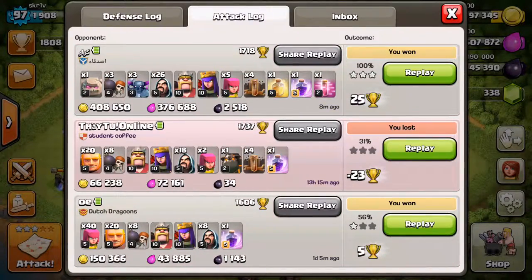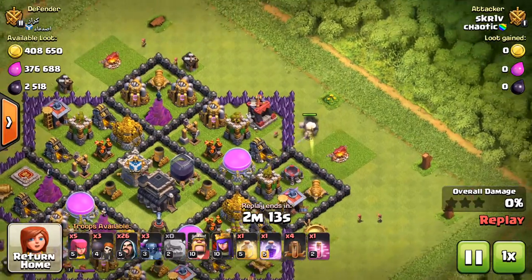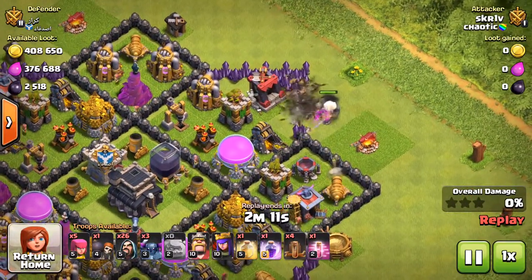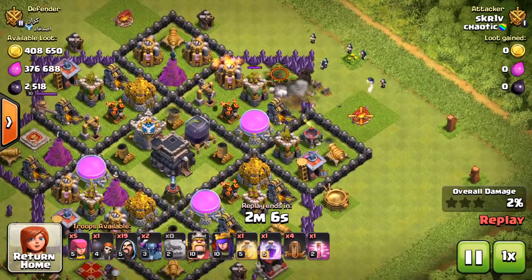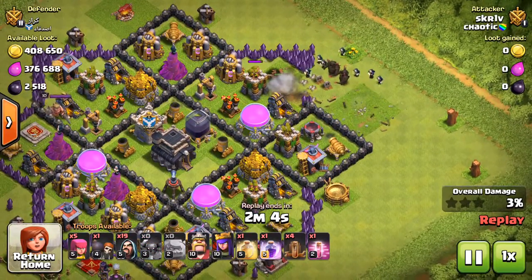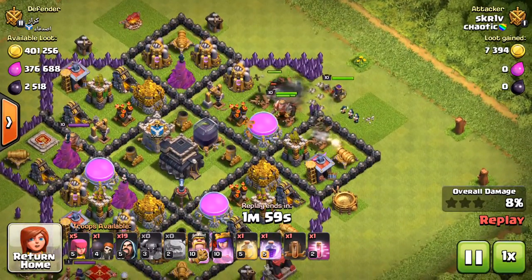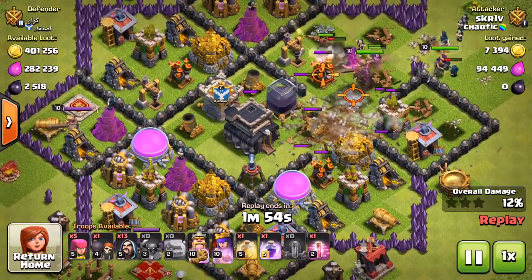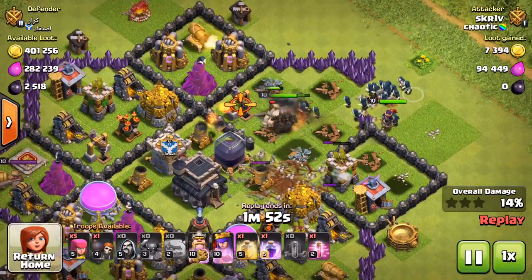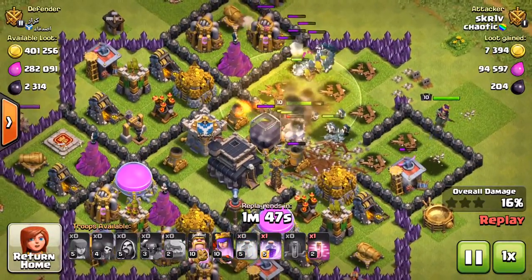I'm going to go through a replay of how to get dark elixir. What I roll out with is a golem to soak up all the damage, and then three PEKKAs to nuke everything. Then I send in the heroes once I get rid of all the defenses on the outside, and just go to town watching the army go.